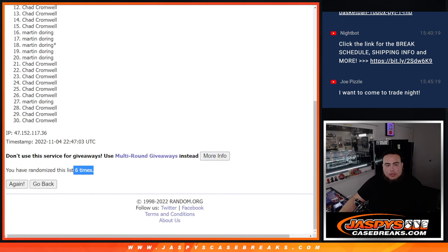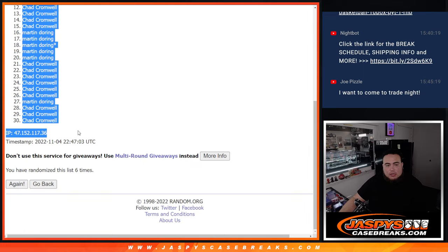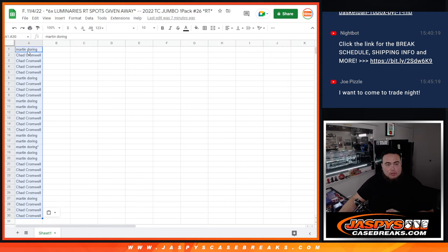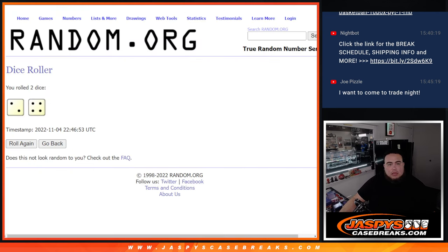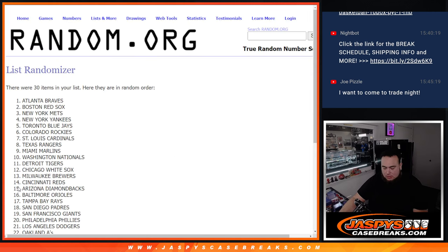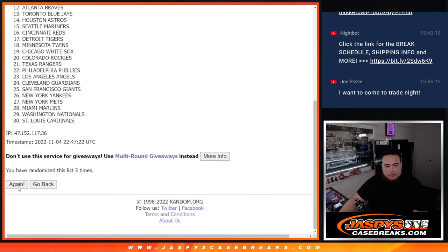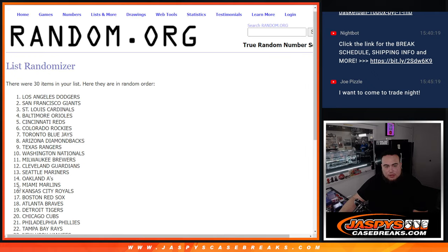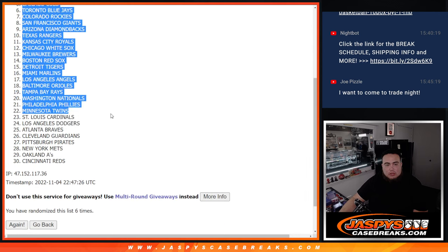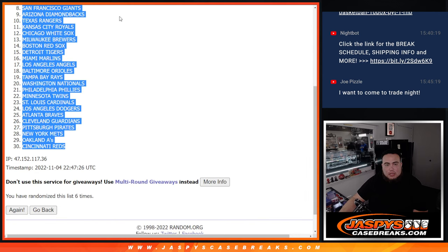Two, four, six — Martin, done. Chad. Now let's go six times: one, two, three, four, five, six. Six times — Houston down to Cincinnati.